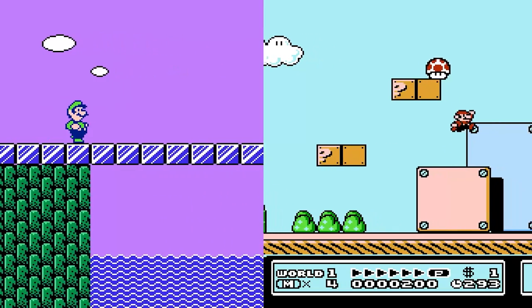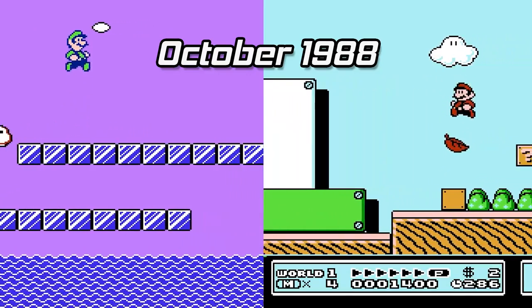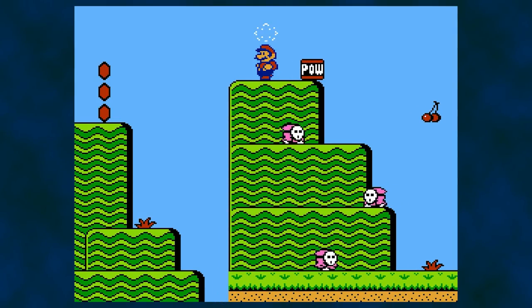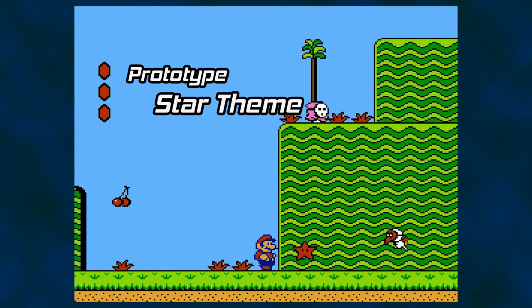Mario 2 was released in America in October of 1988. Mario 3 was released in Japan that same month. It would make sense that there would be sprite sharing between the two during development. There are a couple of musical differences between the prototype and the retail release. One example is that the music that plays when you get the star lacks some of the extra percussion that was added a bit later.